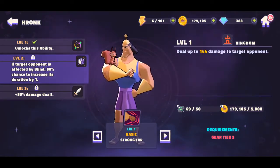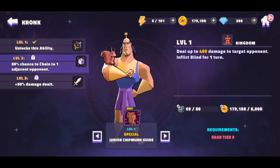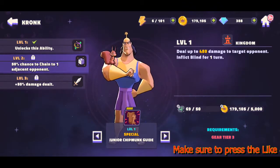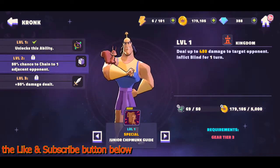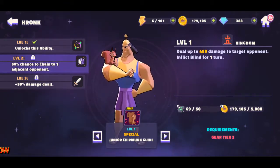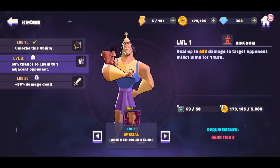His other special, Junior Chipmunk Guide, deals up to 480 damage to a target opponent and inflicts blind for one turn. At level two there's a 50% chance to chain to one adjacent opponent, and level three adds 50 more damage. This is a skill you want to use first, and then follow up with your basic attack — hopefully the opponent will still have blind applied for that one turn.